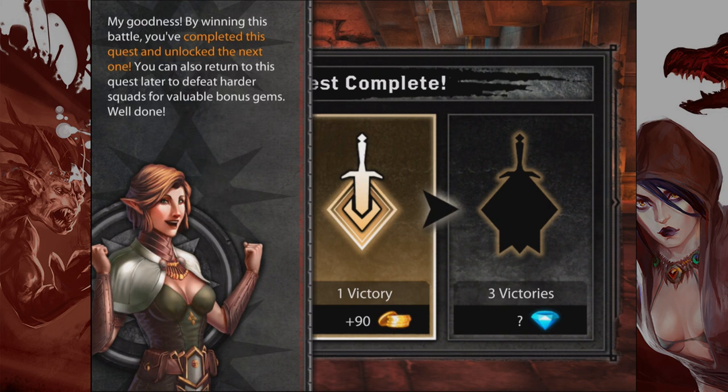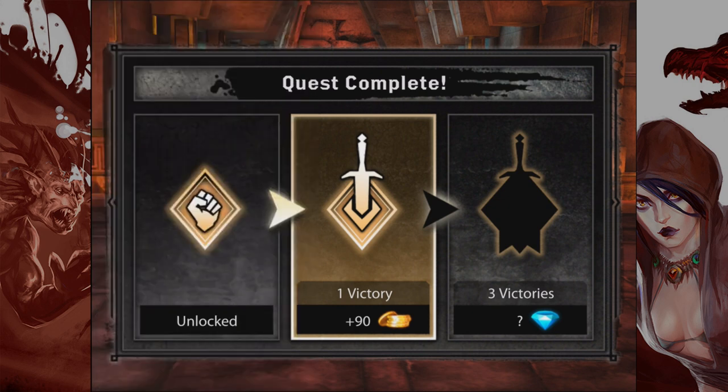By winning this battle, you've completed this quest and unlocked the next one. You can also return to this quest later to defeat harder squads for valuable bonus gems. Now, like every iOS and Android game at the moment, it's very much kind of real currency-based. If you want to progress your squad, the best way is probably to buy in-game currency, though I'm sure you can progress naturally without spending cash.